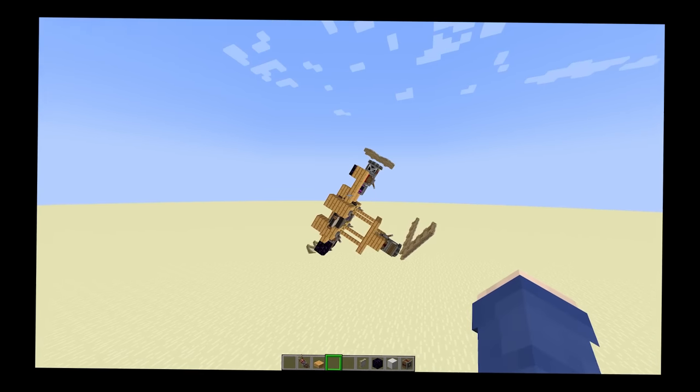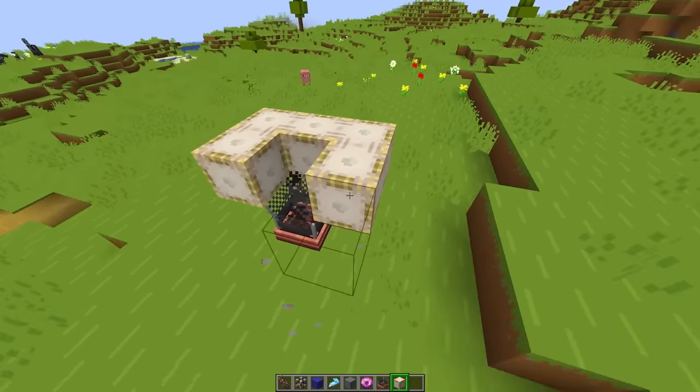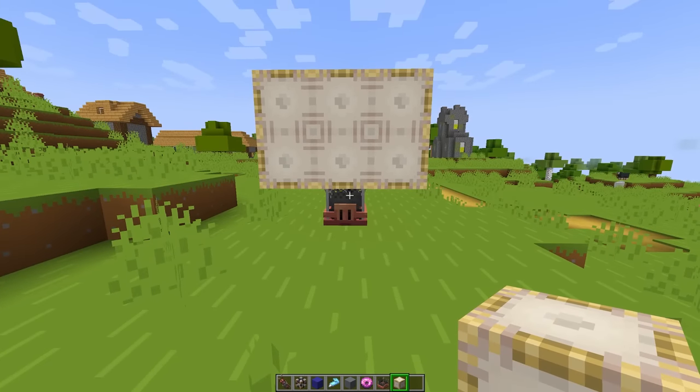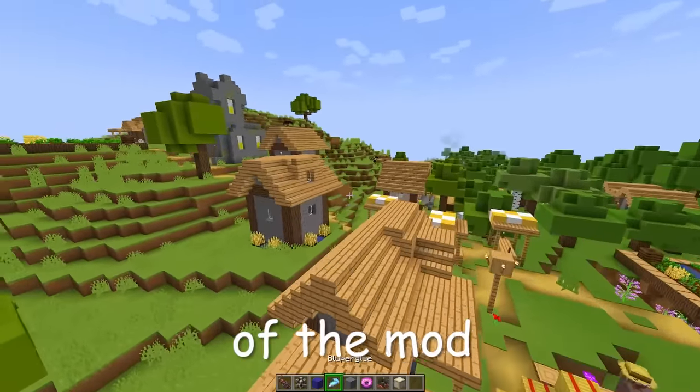Maybe if you're better than me you can give it a shot. I believe you can make a hot air balloon with this as well - if you do this, I'm pretty sure if that was a physics object it would just kind of go. The most fun part of the mod for me though...